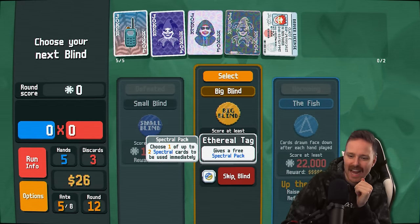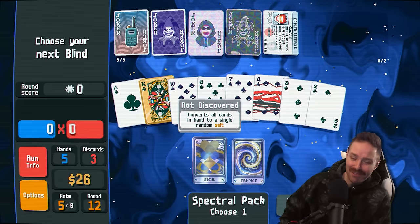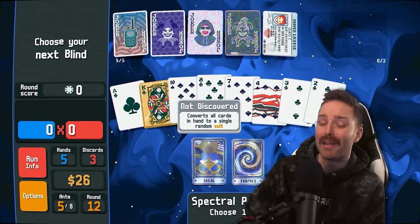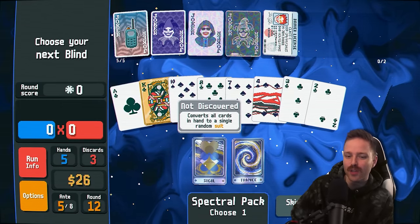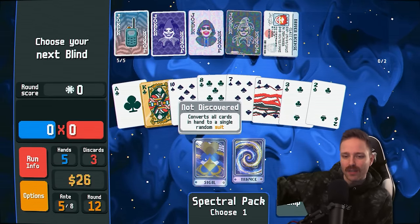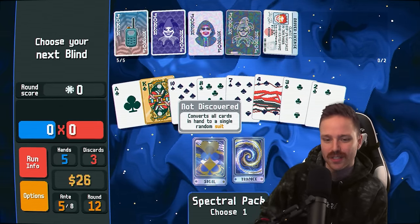Converts all cards in hand to a single random suit. If it picked hearts or diamonds, we would be — that would be really, really bad, because these are all black right now. I don't need to mess with that. If this was early on in the game though, you could pick something like this and then have a higher chance of doubling down. Let's say it made all hearts — maybe now you're going to go for flushes or straight flushes with hearts.